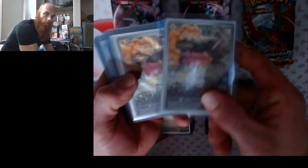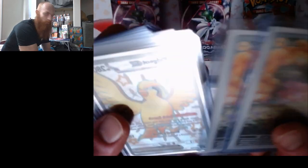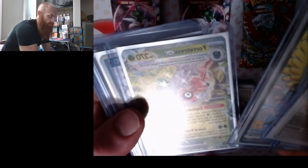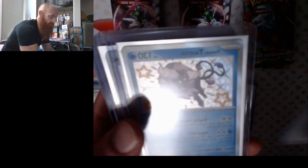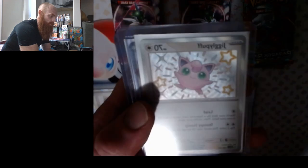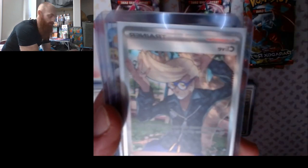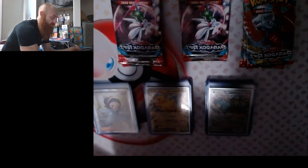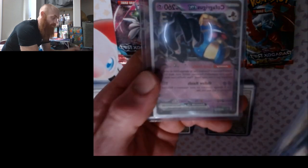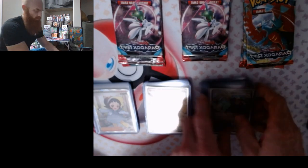So this last week I opened up some Paldean Fates — I got a couple of palmies. Pidgeot EX, Forretress, I don't know how to pronounce this guy's name yet, Grafaiai, Palafin, Paldean Tauros, Jigglypuff, Trainer Clive, Mewtwo EX, and Farigiraf. That's from Paradox Rift — that's one stack of hits that we had.